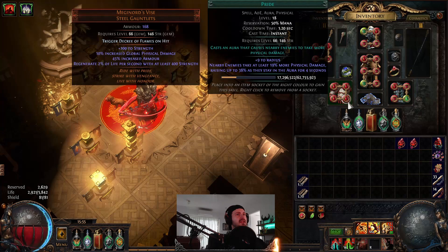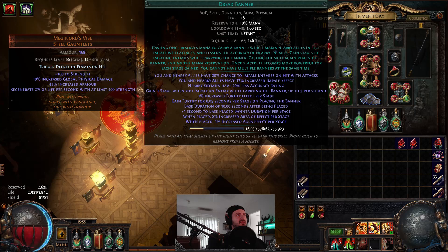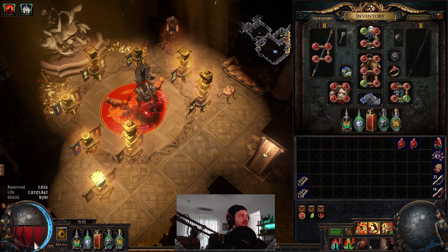Bearing in mind, this is using Petrified Blood. The way that Petrified Blood works is basically it puts you on 50% life, and that is deemed as low life after the patches from last patch. When you're taking damage from hits, 40% of life lost below half-life is prevented. Basically, how this works is there are two bars that now operate - your actual life, and then the deferred life that you lose over time at a reduced rate.